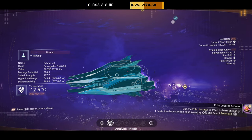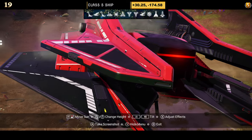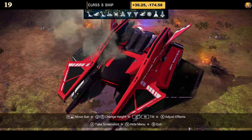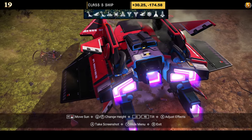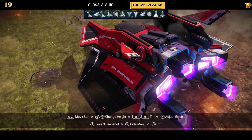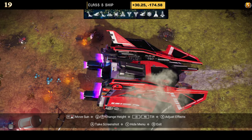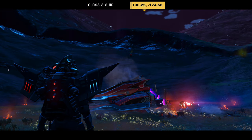Number nineteen is another red and black ship with lots going on: four little mini wings top and bottom, an extended top, exhaust, extended bottom with extended thrusters, and just one simple layer of wings. Overall not bad. Unfortunately I have no supercharged slot information — I think I lost the file.